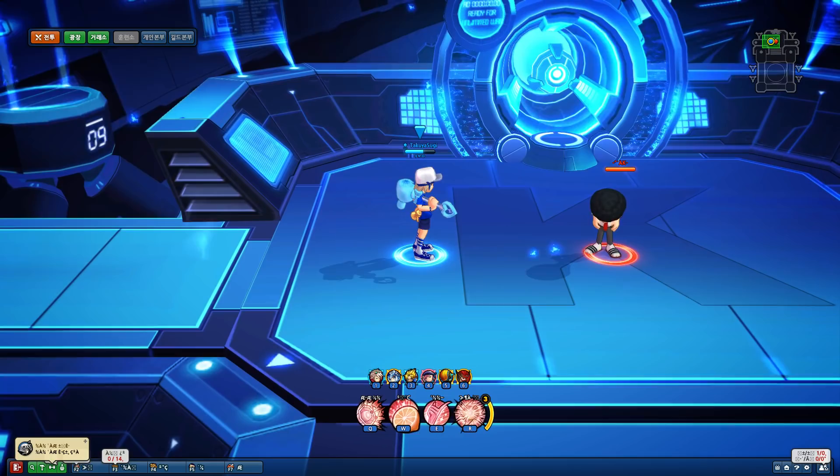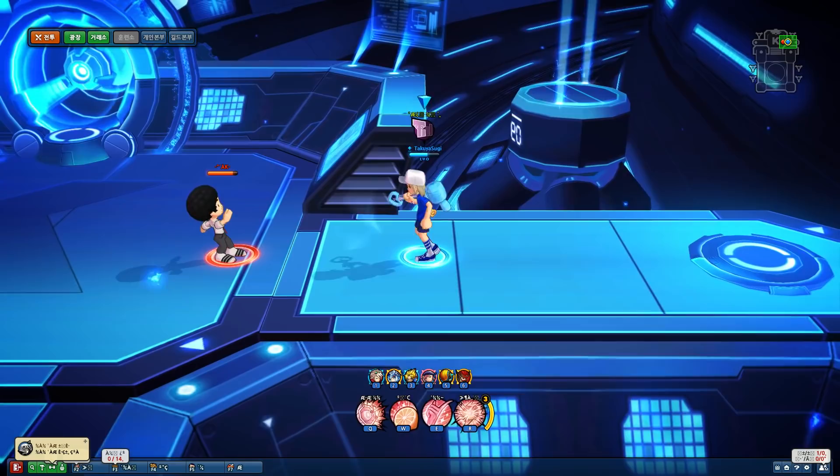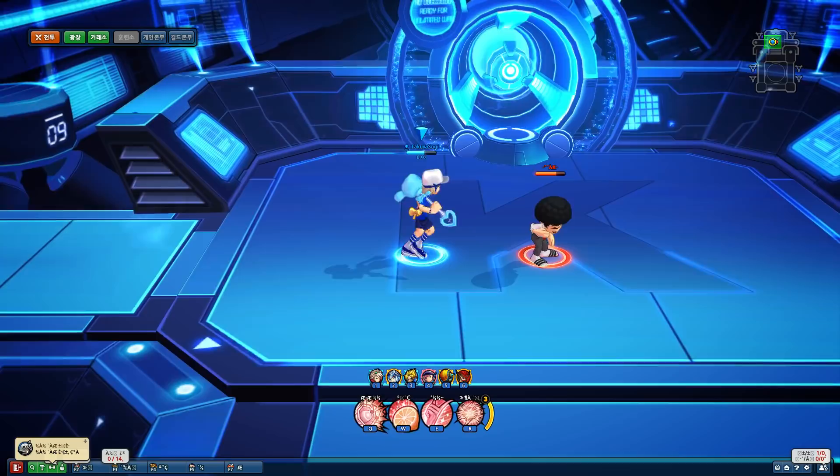So three-hit basics. Third hit will knock up, and you can loop it once or twice. An unusual property with this is your first hit — your basic airborne — will actually bounce down compared to the last two hits. So if you're wondering where that bounce down is coming from, it's just from the first attack. Maybe it makes it easier to get the two follow-up hits.